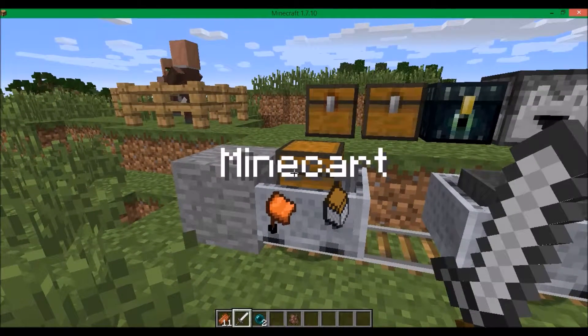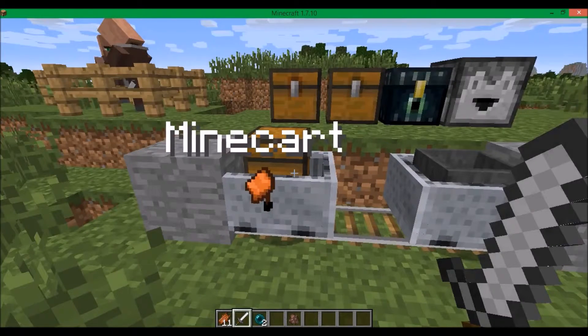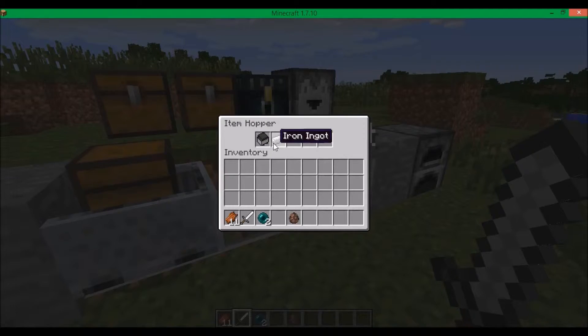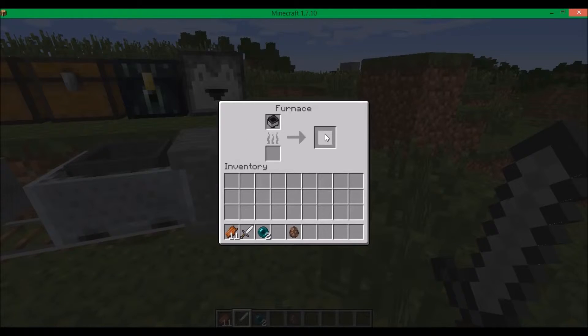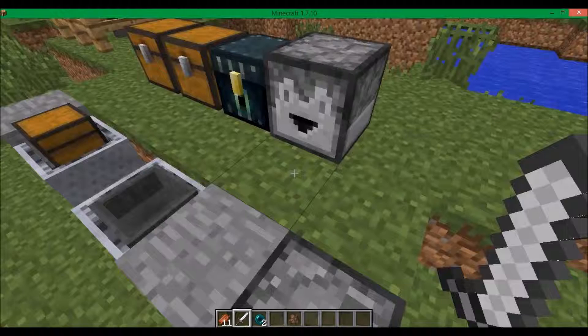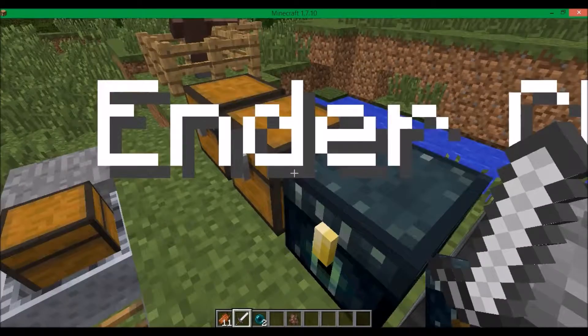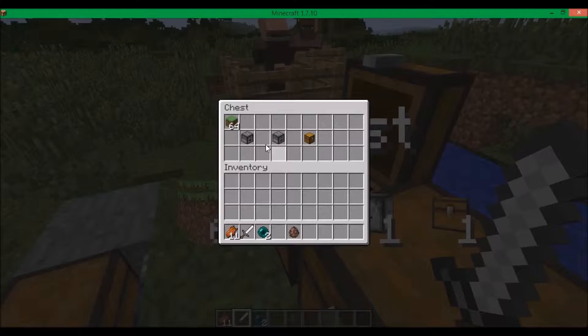So Minecraft with chests works — you can put anything you like in here, which is pretty cool. It works with a hopper, it works with a furnace so you can tell if something's smelted. It works with droppers so you can see what the contents are. It works with ender chests, works with normal chests, and also trap chests.